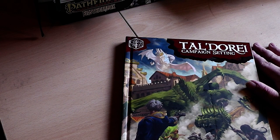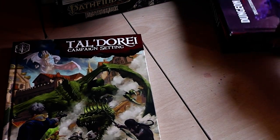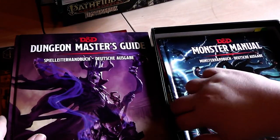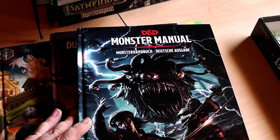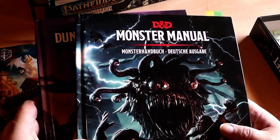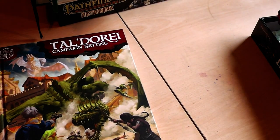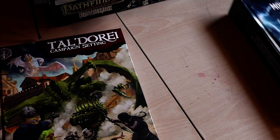Speaking of which — Dungeons & Dragons: there is the fifth edition. I have the Dungeon Master Guide, the Monster Manual, and the Starter Set. I'm still waiting for my Player's Handbook and the Tomb of Annihilation book, and I can give you a rundown about those once I finish reading them — but that might take a while, on a later date.